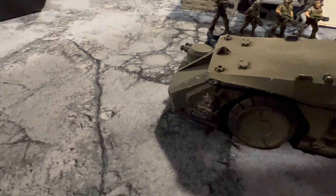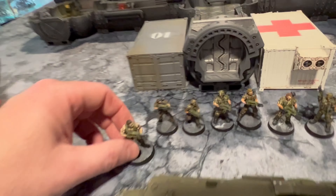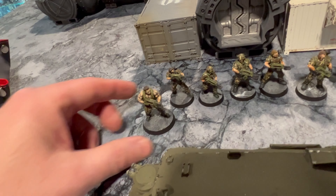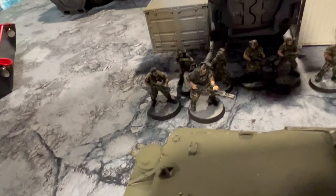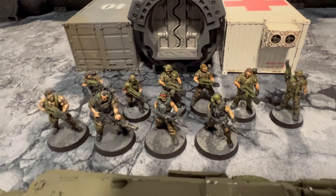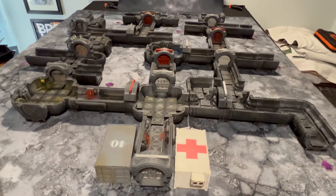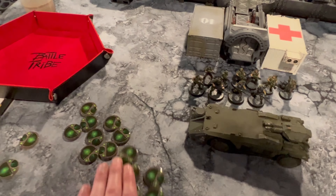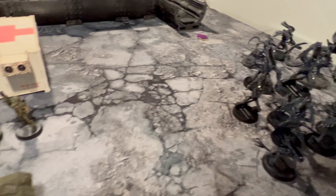Let's run through the squad. First off, we're going to have a regular Marine with Pulse Rifle — that will count as a Storm Bolter. We have six of them. For heroes, we're going to have Dutch — he's going to be our Captain, with the different benefits. We're going to have a heavy flamethrower guy and two smart gunners: Drake and Vasquez. They'll both count as assault cannons.